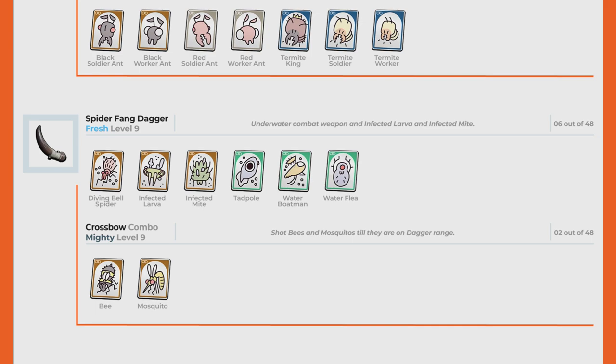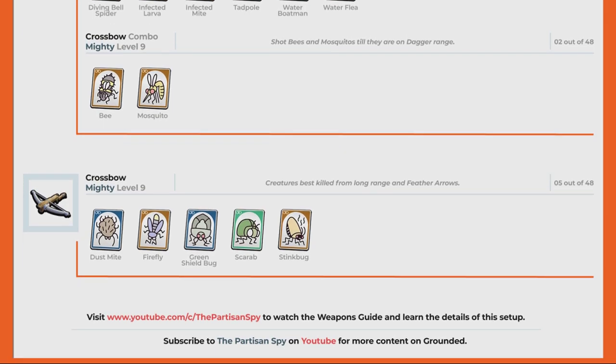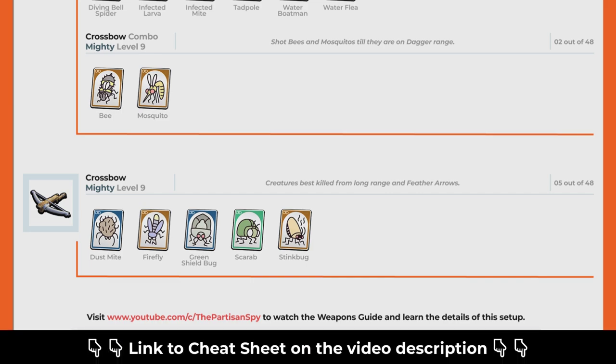Fresh Spider Fang Dagger Level 9 — your weapon for underwater combat, the Infected Larva, and the Infected Might. Combo it with the Crossbow to kill bees and mosquitoes. Mighty Crossbow Level 9 with Feather Arrows — perfect to kill Green Shield Bug, Stink Bug, Fireflies, Dustmite, and Scarab. I don't expect you to remember all that, which is why I created a cheat sheet you can download through a link in the video description.